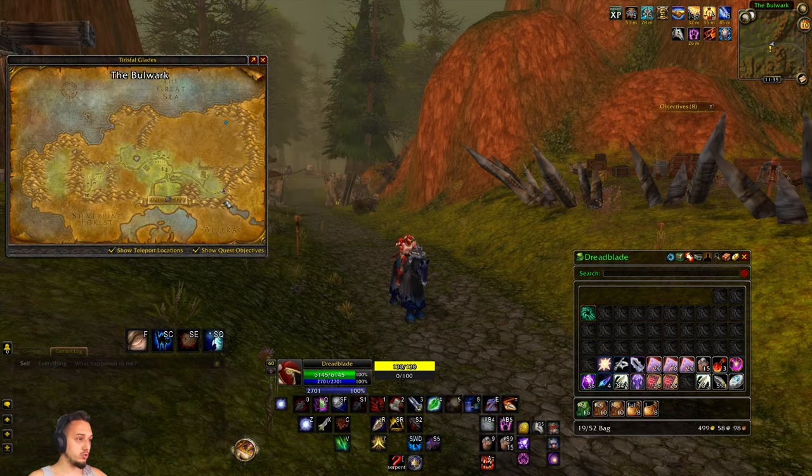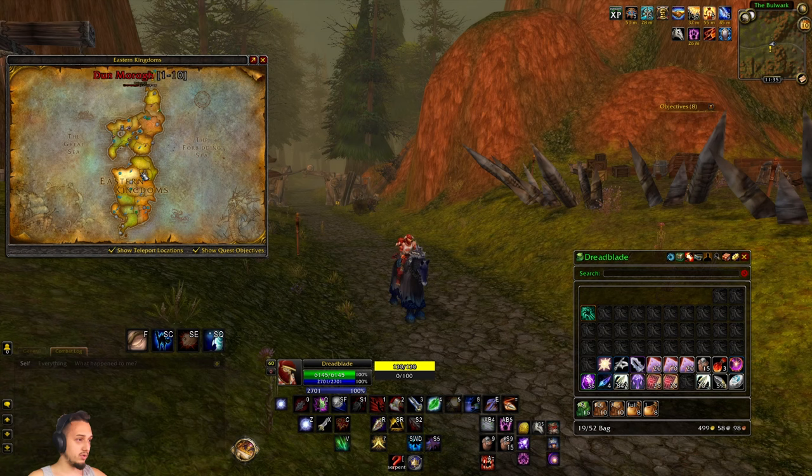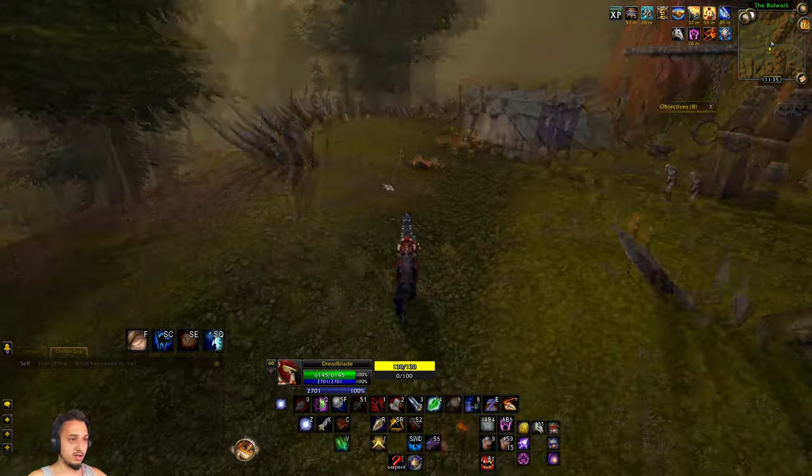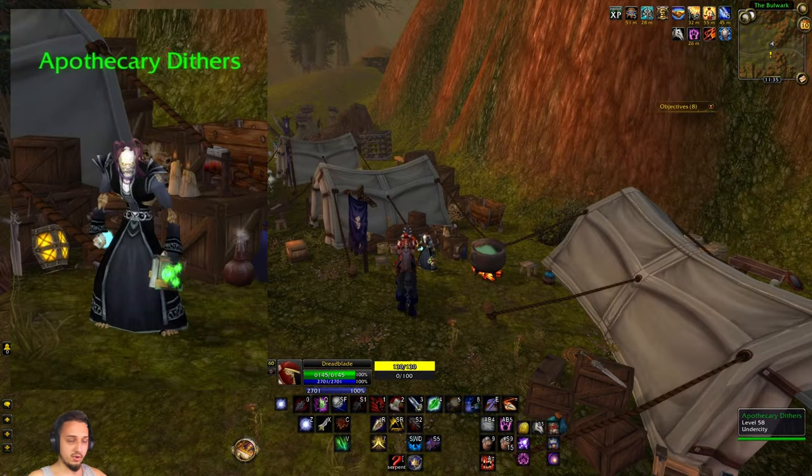First, you're going to want to come over here to the Bulwark if you're Horde, and if you're Alliance, down here to Chillwind Camp. This is over in the Western Plaguelands or the Undercity area. Then if you're Horde, you're going to want to talk to this guy over here — this apothecary.